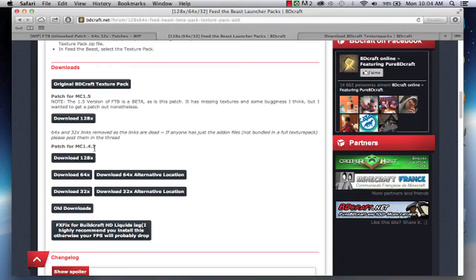That's a pretty good deal because Feed the Beast Unleashed just came out, and to get most of the textures is actually a really good deal. So we're going to get the 64-bit alternative location. You're going to open Feed the Beast launcher and go to texture packs.